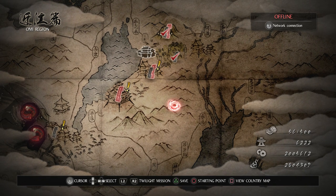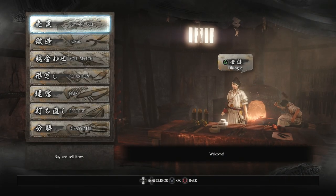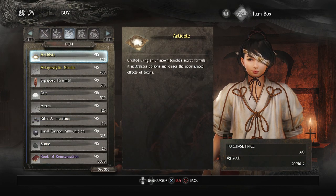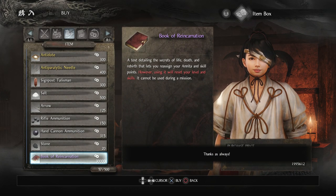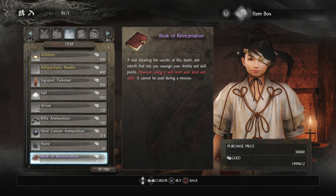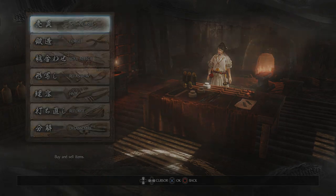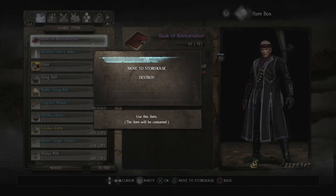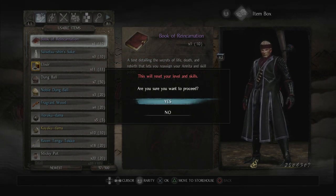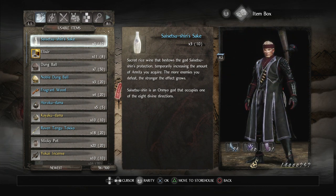To get started I'm going to need a Book of Reincarnation, so I can buy that from the blacksmith. It's under items — Book of Reincarnation — it's only 10,000 gold, so that's not too bad considering I have almost 2 million. We use the Book of Reincarnation and everything is now reset. That is a lot of Amrita — 14,757,000.